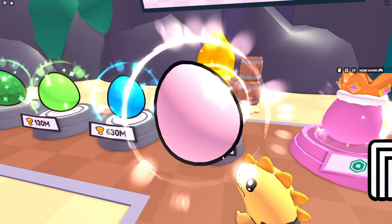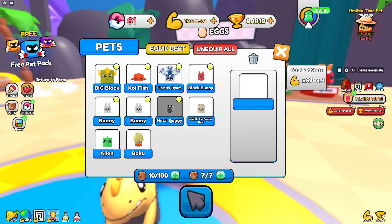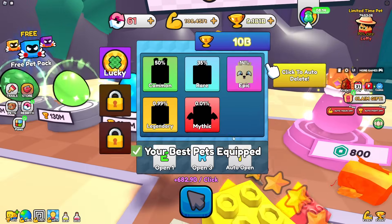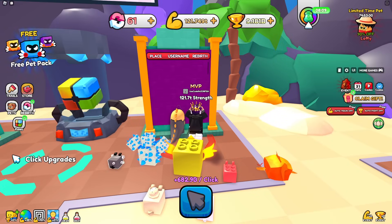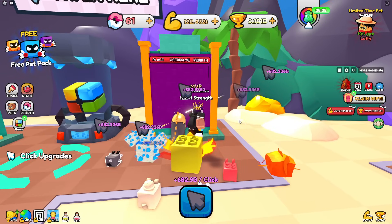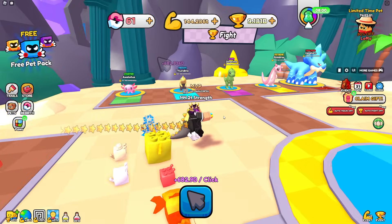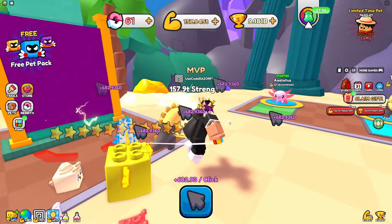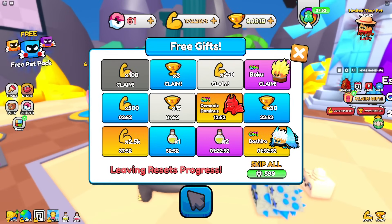I got 12 billion wins from that fight, got some better pets, and got an epic paw with 190 power - you can still upgrade it to golden. I want to check the rebirth leaderboard because I might be able to get on there. Last time I played I probably made it onto the leaderboard somewhere.